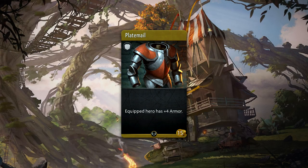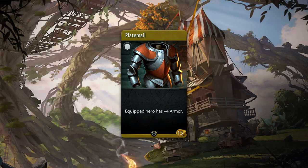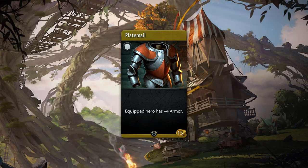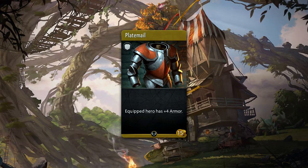Plate Mail is a 15 gold uncommon armor that gives plus 4 armor to a hero. Similar to other item categories, there are 3 items that give raw stats with an obvious relation to one another: Leather Armor, then Chainmail, followed by Plate Mail.